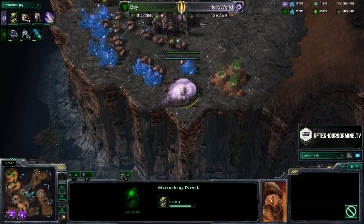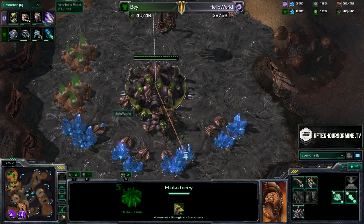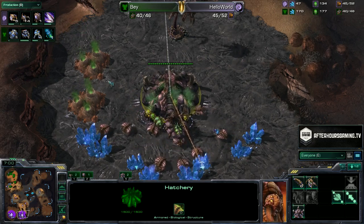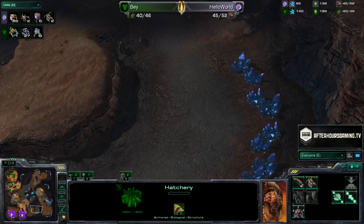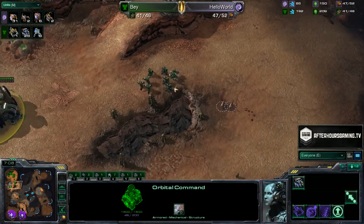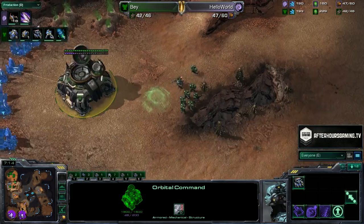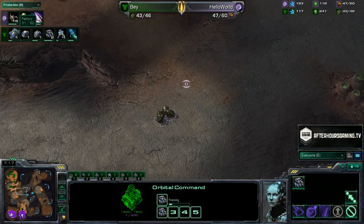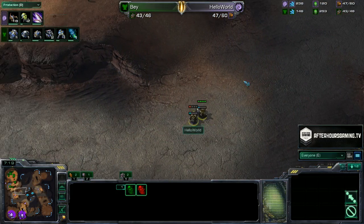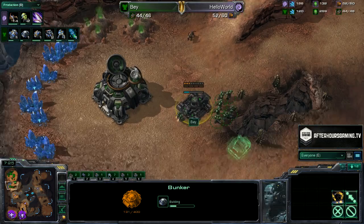Banelings are so great against a lot of early expanding Terran shenanigans. Especially if you build as many drones as Hello World has — you can easily get yourself up a third expansion with that high drone count. Interestingly, Bay is able to keep up in the worker count until that big round of drones finishes. We see all the Zerglings getting produced — Hello World, if only he'd kept those initial Zerglings alive, he could have made a full six Banelings.